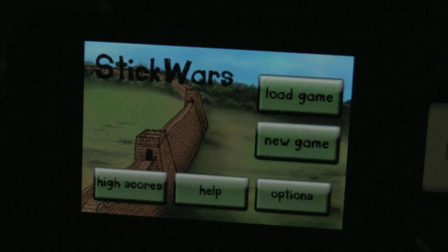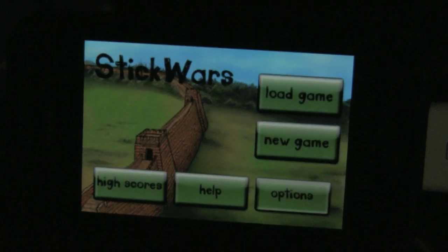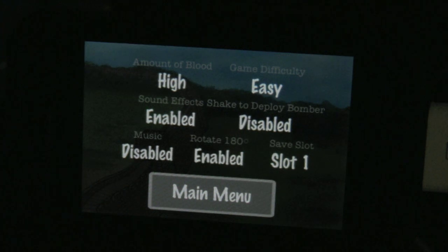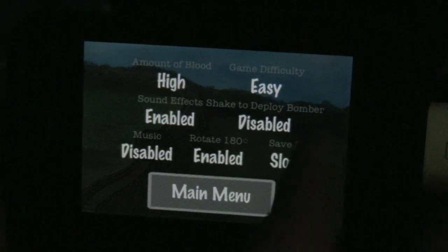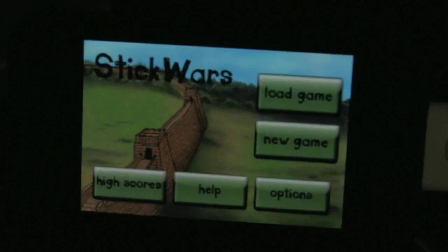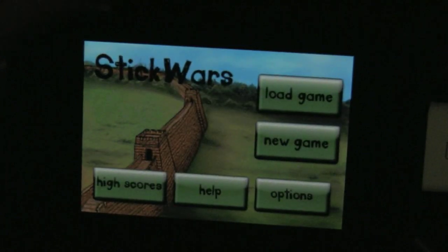This is the main screen. It has your past high scores, help, and options. In options you can change blood level, sound effects, music, rotate 180 enabled or not enabled, save slot, deploy bombers to shake them, and difficulty level. I've actually been playing one game since I got it, so I do just have it on easy at the moment.